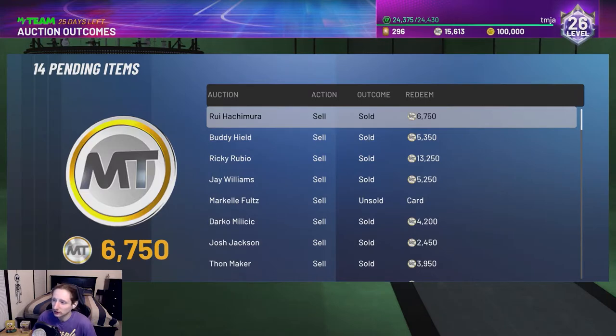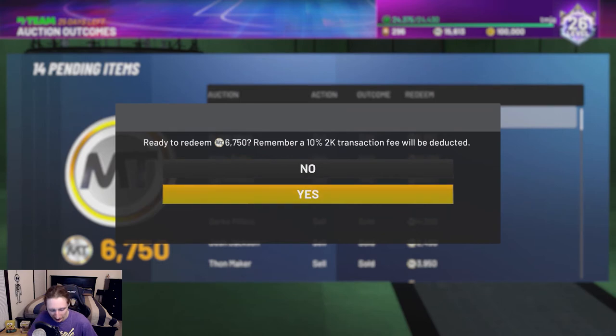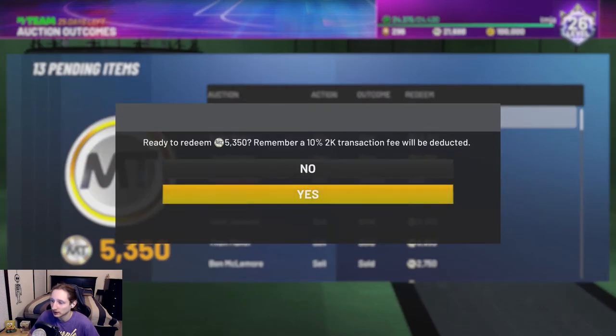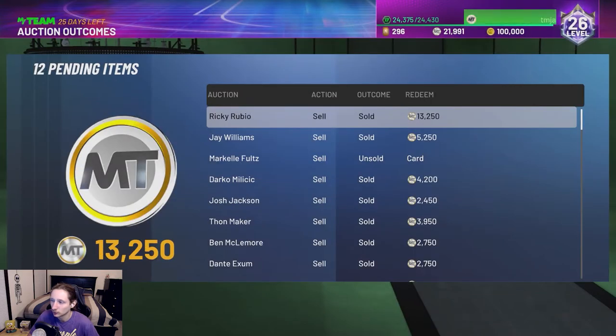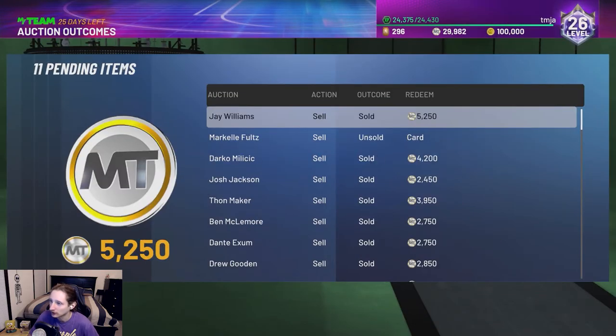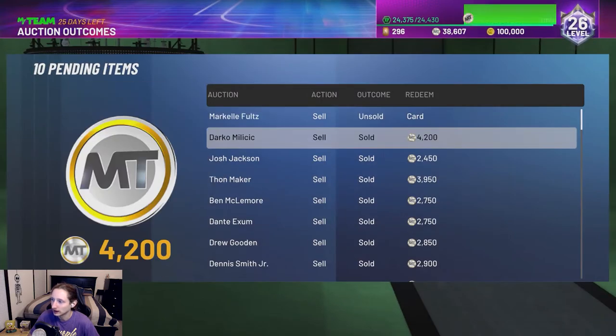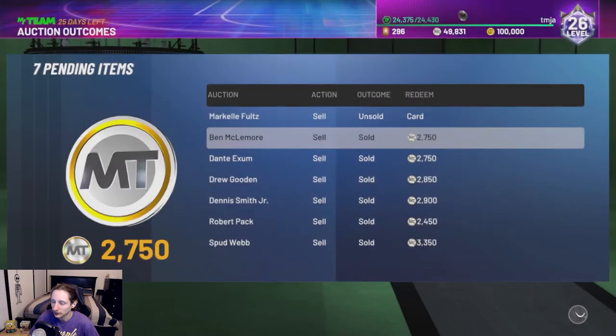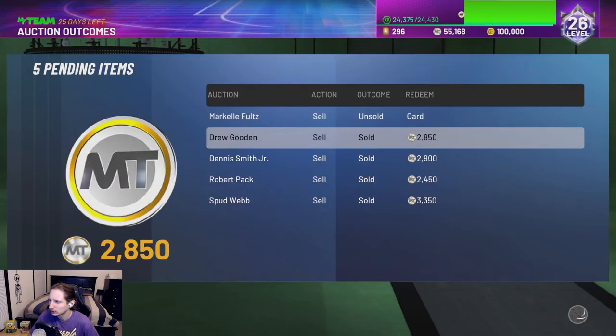Before we get into the locker codes and the free packs, I'm just going to quickly show you guys how much MT I got for the cards that I sold back. This Rui Hachimura card I ended up buying for 8,750 and sold back for 6,750 — so we lost some MT there, but it was worth it to get the agenda done. And then we sold the rest of these tip-off cards: Ricky Rubio, the Amethyst international card, Jay Williams, Josh Jackson — all these guys were tip-off cards. They sold for like two to four-ish K, nothing too crazy.